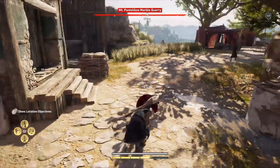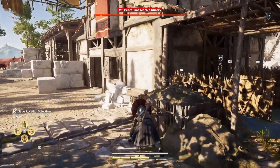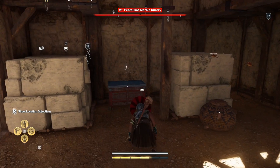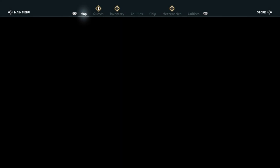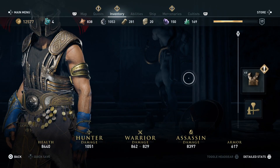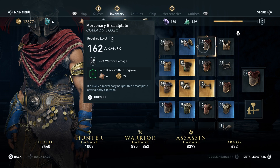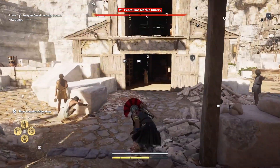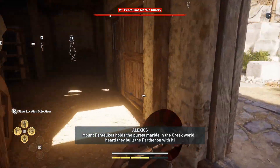That's completely outside the mission. Yeah, there's a lot of enemies around here and I'm not trying to risk it. Mount Pentelikos holds the purest marble in the Greek world — I heard they built the Parthenon with it. As long as I get him in here I think everything should be alright. I'm just looking for a better sword — I don't want to be carrying two maces, they're kind of slow.